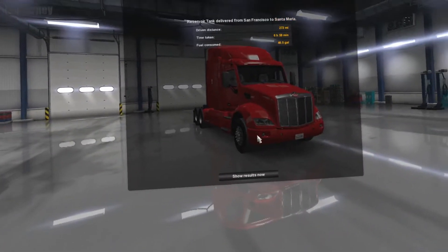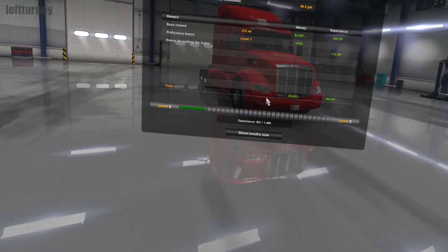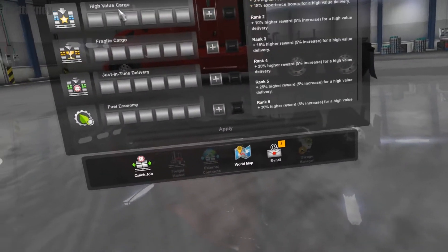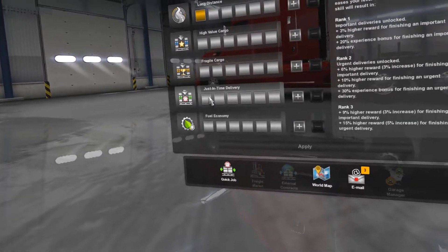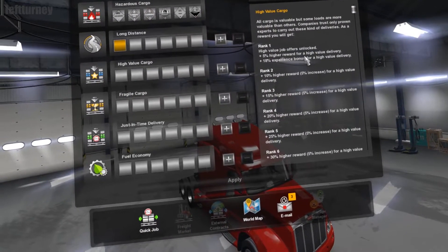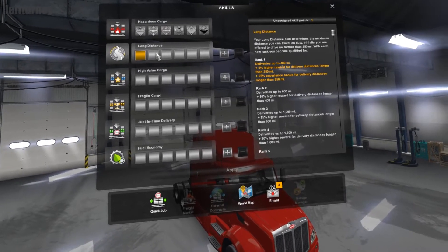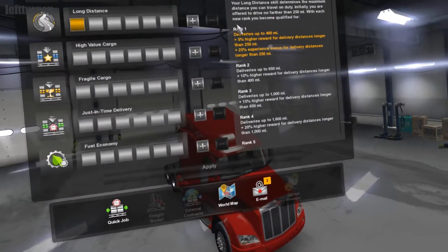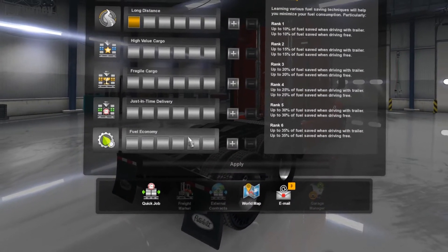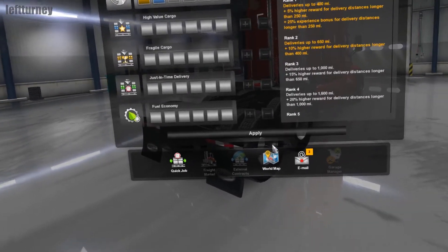That's our trip done — what did we get? 6,000! So I can afford to feed my family for another week or two, that's awesome. Just-in-time deliveries, high value cargo — I think maybe that'll help, but that's if we have high value deliveries. 25 experience — this will give us more experience. I think we should just keep doing long distance because we're going to be doing a lot of trips longer than 250 miles. The fuel economy would be nice though.